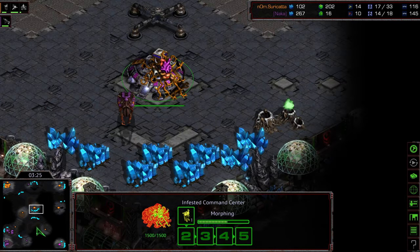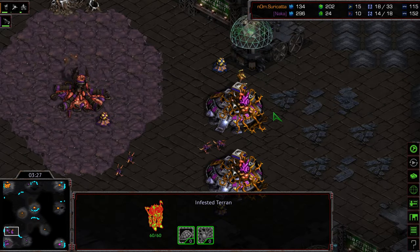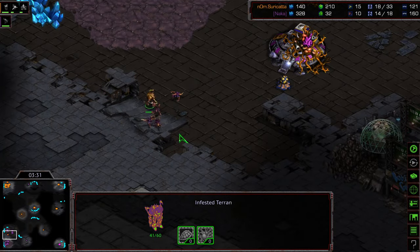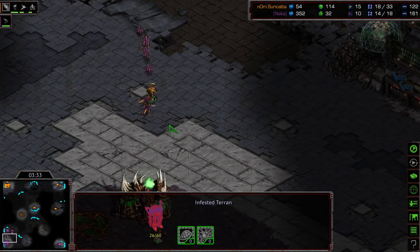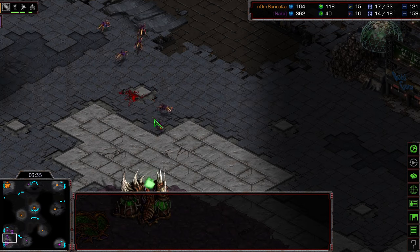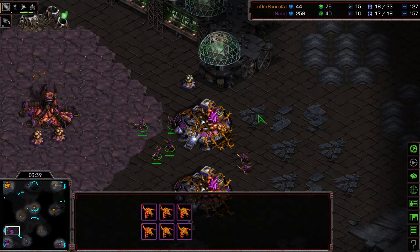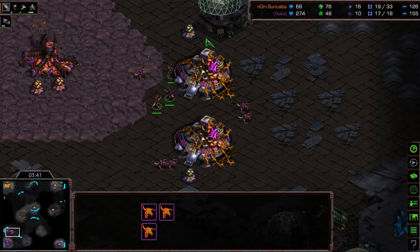Surikata continuing to pour on the pressure — another Infested Terran is going to be here behind it. Yeah, it can just walk that northern gap. Zerglings running to the natural to try to block that ramp, not quite able to do so. Able to take that one down without losing their own lives or significant damage. But Naka not blocking that upper gap once again.